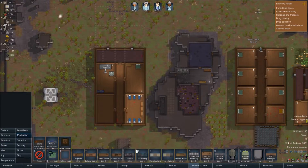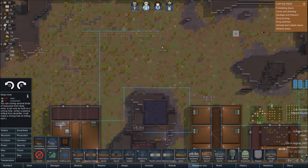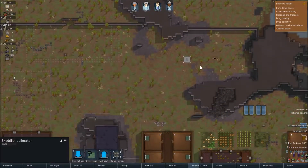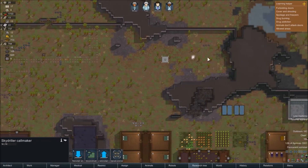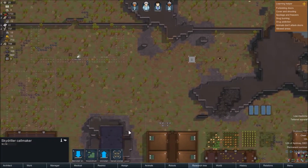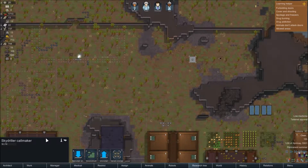Essentially what this does is it digs a big hole in the ground that we can then place a deep drill on top of. It takes 20 components and 850 steel. We now have to wait for a few days, and then a big hole will appear and we can put one of those mining drills on top to instantly get resources without having to mine walls.